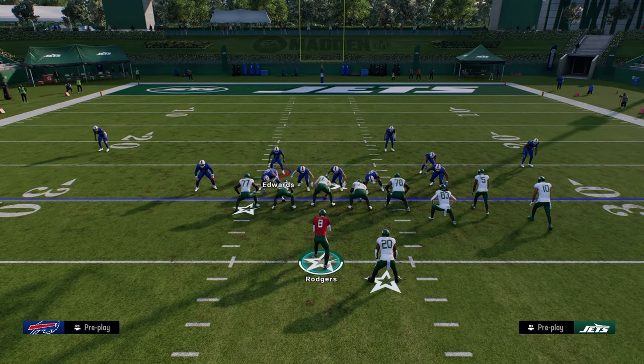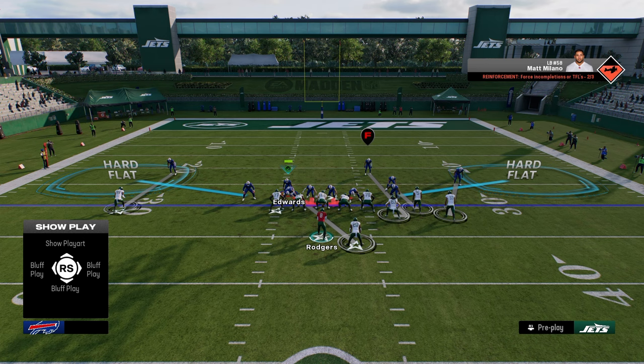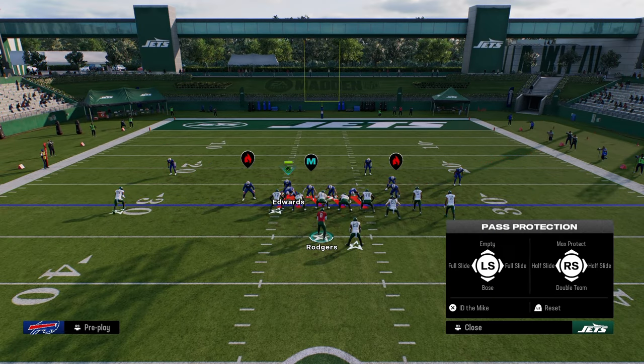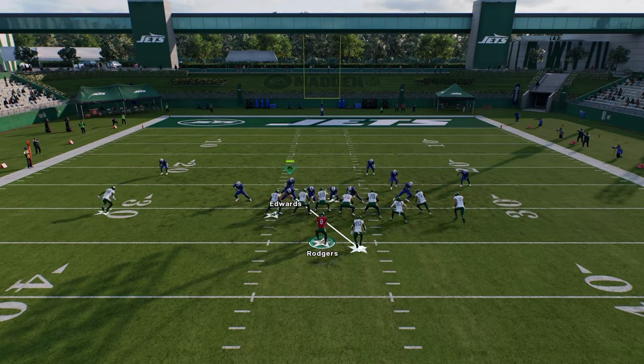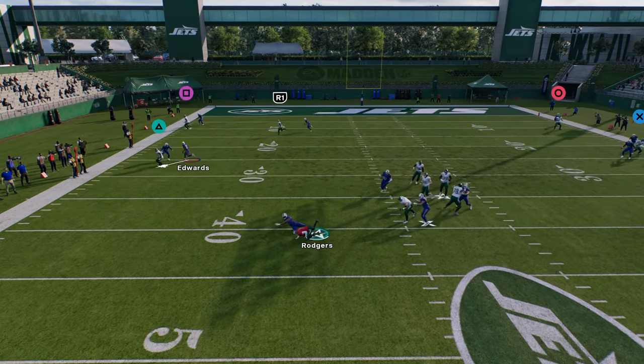What we're going to do to block this is actually really simple. For the four man, the pass protection is really, really easy. All you're going to do is full slide to the left. Everyone on the defensive line is going to take a step to the right. What this does is it leaves the backside guy unblocked — he's a hot key, so he's going to go into his own route. And as you see here, this is going to block it for the most part.